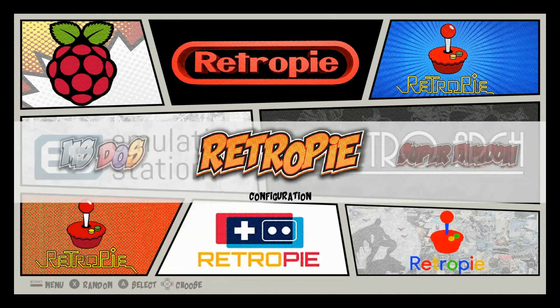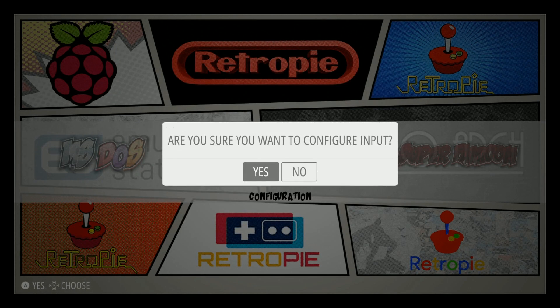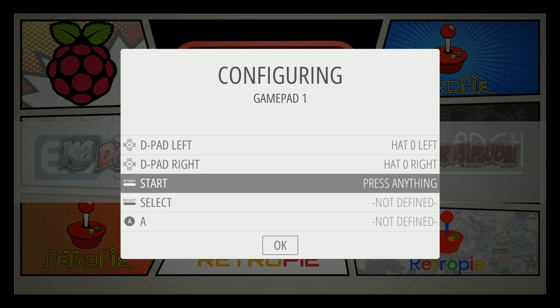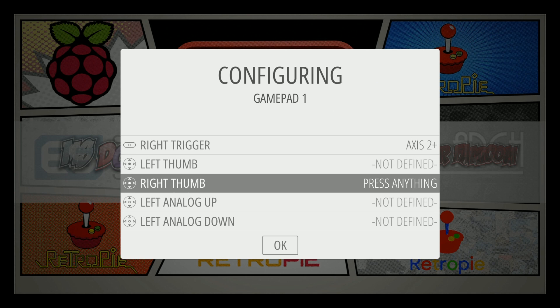A couple of things about the image: it is a keyboard image, so what you need to do is hook up a keyboard. Go ahead and hit Enter or A on your keyboard, then go to Configure Controller, then configure a new controller and set up your controls on whatever joypad you're using. Just make sure it's all hooked up.